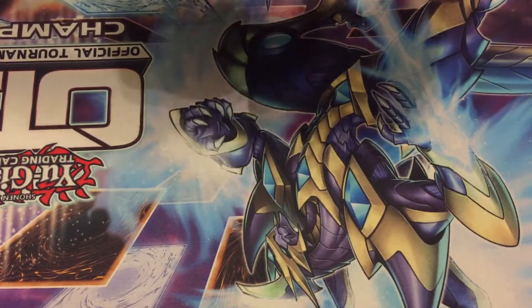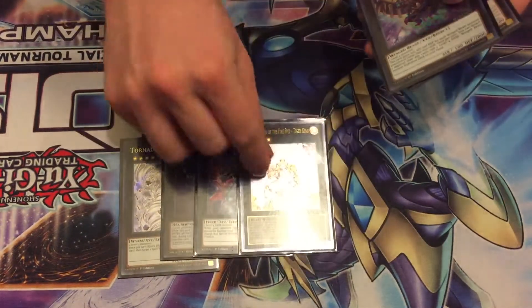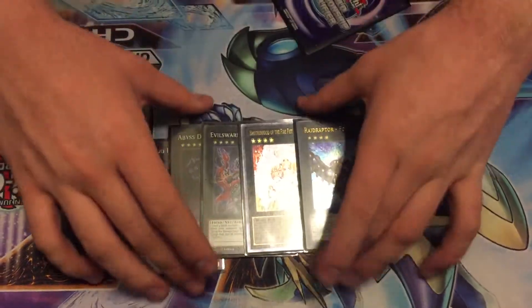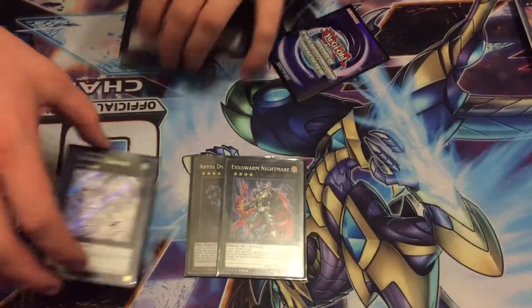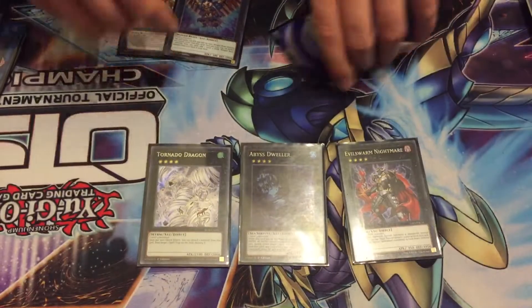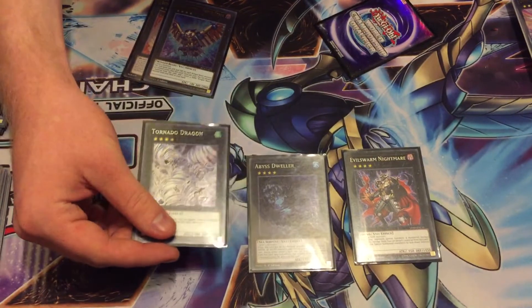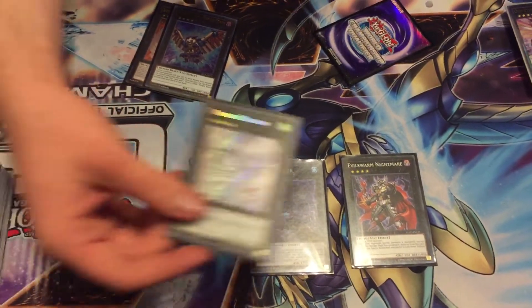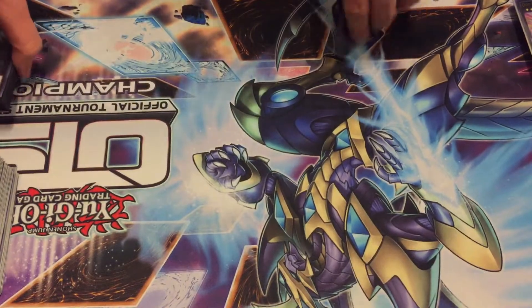Moving on to XYZ monsters: Tornado Dragon, Evilswarm Dweller, Evilswarm Nightmare, Tiger King, and Full Armored Xyz. These were all amazing. Sometimes you'd just make any of these three going first, and your opponent has a hard time getting through them — especially Nightmare and Dweller against Sky Striker or Salamangreat or any of those decks.